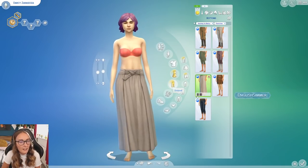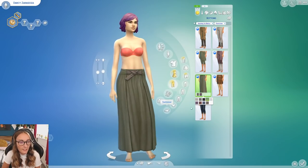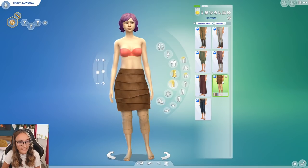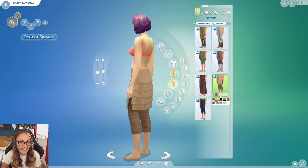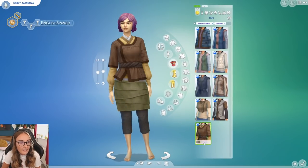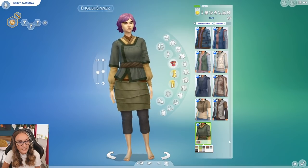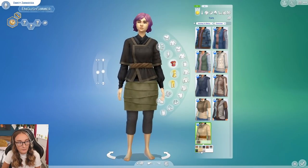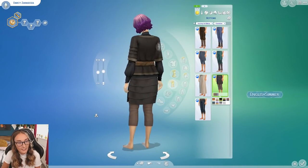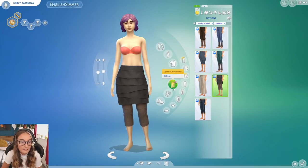Then we have this skirt — oh this skirt's nice though, I really like it, especially in that colour combination. I feel like we need more long skirts, so that's really nice. Another skirts and trouser combination as well. You can see that a lot of these were made to kind of go with each other — definitely matchable items. Basically a full body outfit there, but it is tops and bottoms.